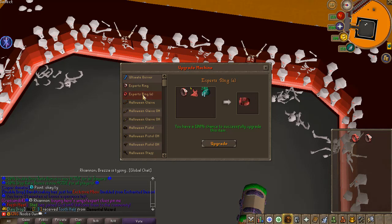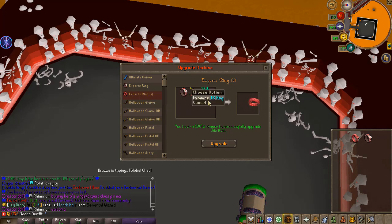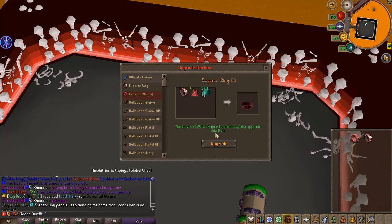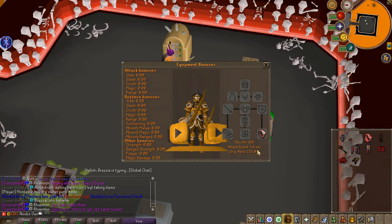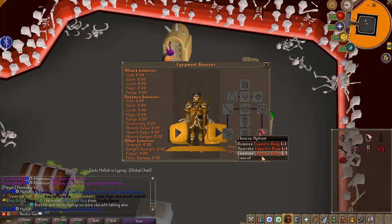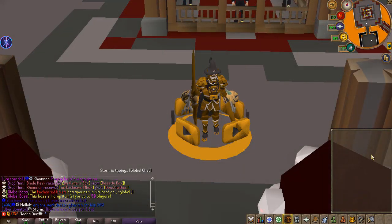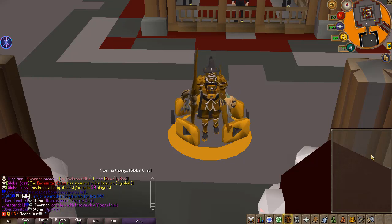For the Expert Ring E, you upgrade your regular Expert Ring using four expert attachments and 20 million one-bill bags. Both upgrades have a 100% success chance so you don't have to worry about losing any items. The regular Expert Ring gives a nice damage increase plus a big 115% drop rate increase. Upgrading to the Expert Ring E gives an even higher damage boost and an even higher drop rate boost, making it the new best-in-slot ring on Custom X. That's it for today's video — hope you enjoyed it, make sure to smash the like button, subscribe, enter the giveaway, and hop on Custom X to check out all these amazing new updates. I'll catch you guys in the next video, peace.